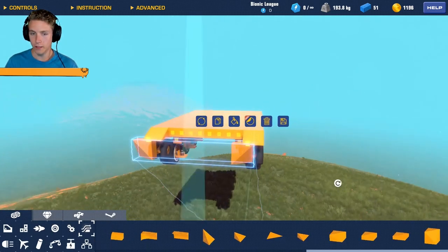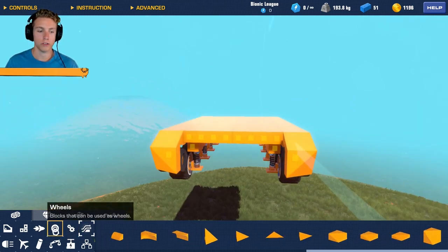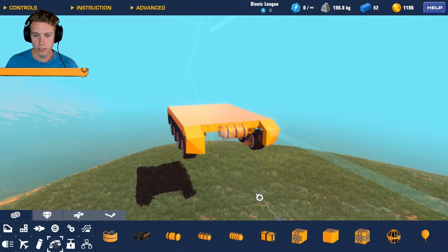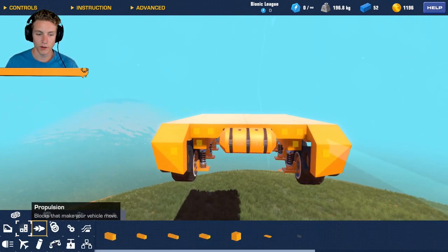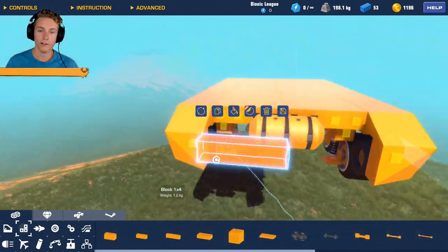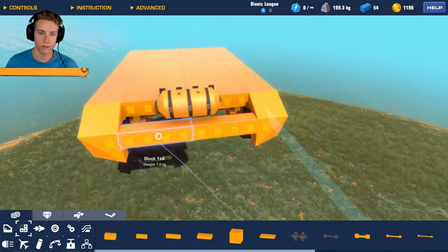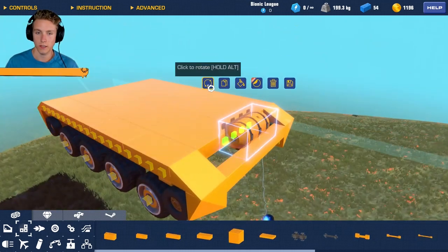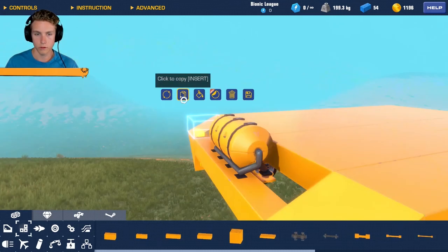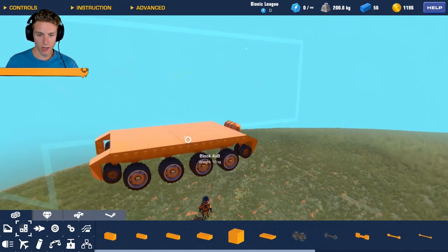A lot of people ask why I don't use mirror mode. Mirror mode is great - I recommend it especially for new builders - but sometimes I have a hard time putting everything together. Decals and all that stuff kind of flip around on me, so sometimes I like to just build the old-fashioned way. This is looking good, I'm going to flip it so it looks a little more symmetrical, and of course we can copy these guys - it's definitely looking like a tank.